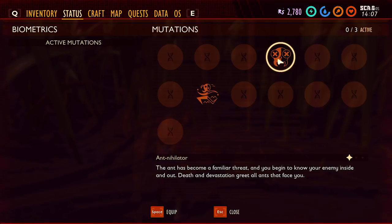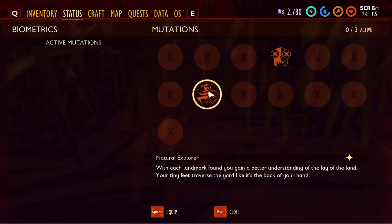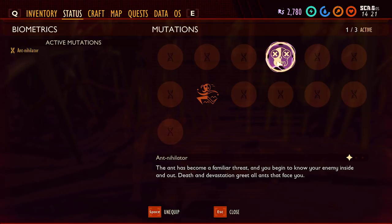The mutation we got in biometrics — Ant Annihilator: 'The ant has become a familiar threat and you begin to know your enemies inside and out. Death and devastation greets all ants that you face.' We also have Natural Explorer: 'With each landmark found, you gain better understanding of the lay of the land. Your tiny feet traverse the yard like it's the back of your hand.' Someone's a poet!